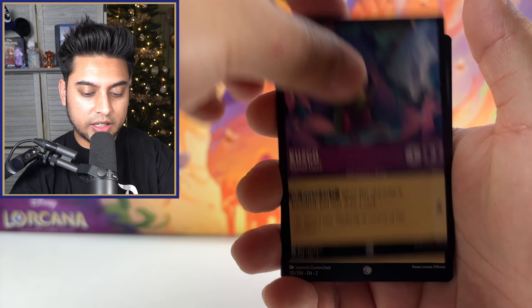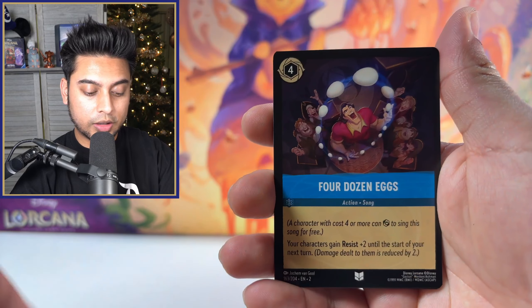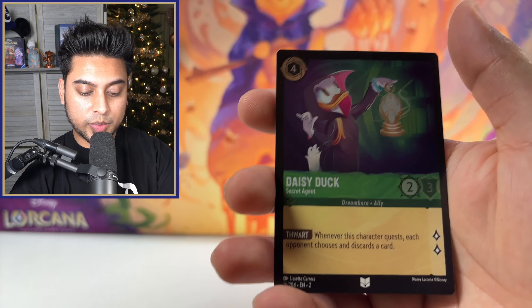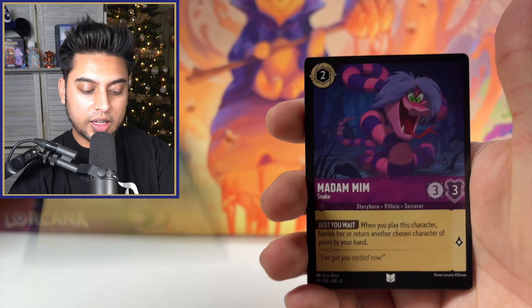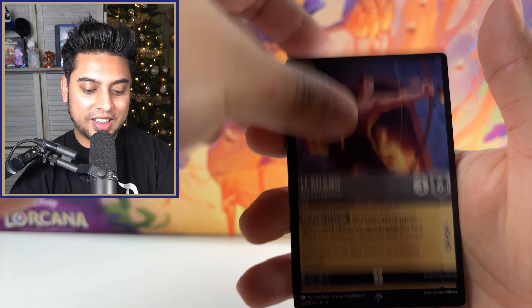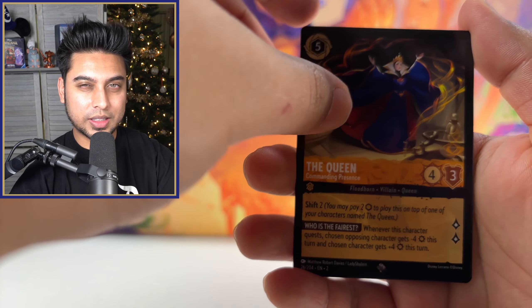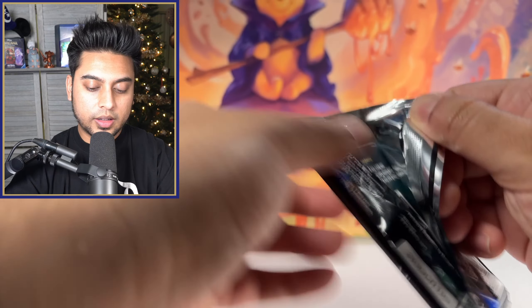I don't know what else we need to open for Rise of the Floodborn — we've opened a trove, a D100 Collector's Edition, a sealed booster box case, and a sealed starter deck case. Let me know in the comments what else there is. Minnie Mouse rare, Queen of Hearts rare, and Piglet. I think we've opened up pretty much everything, even individual starter decks. Of course we still need to get the master set collection for all the foils, and we need to get our first enchanted sometime. Winnie the Pooh Having a Think, Sorcerer's Spell Book, and Daisy Duck.